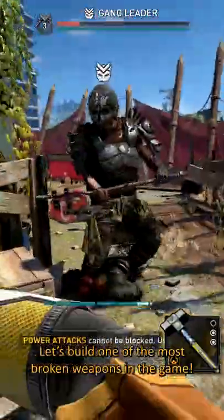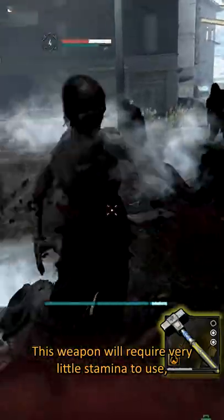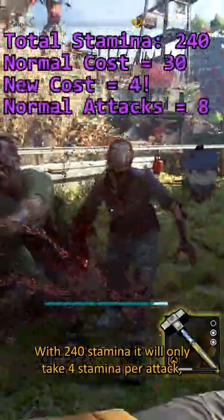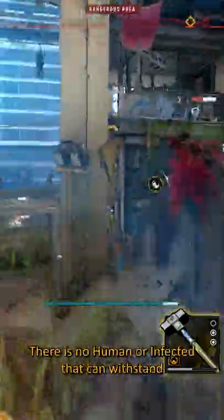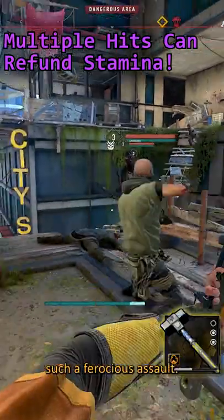Let's build one of the most broken weapons in this game. This weapon will require very little stamina to use, making it absurdly effective in difficult fights. With 240 stamina, it will only take 4 stamina per attack, resulting in 60 full swings before you get tired. There is no human or infected that can withstand such a ferocious assault.